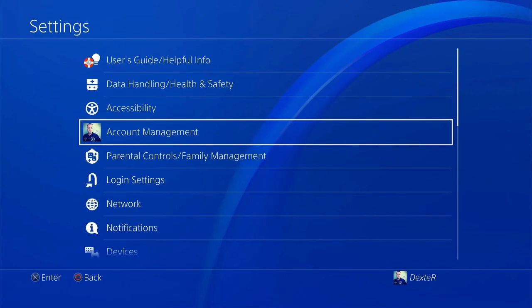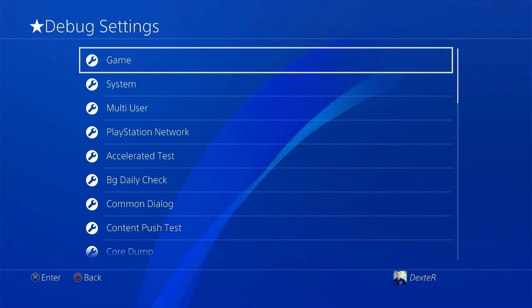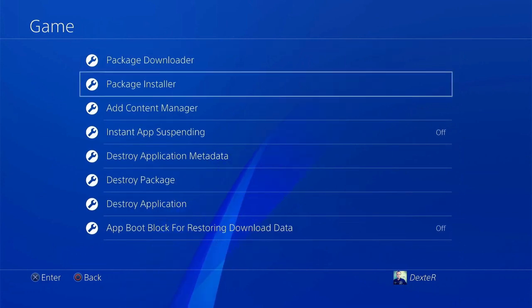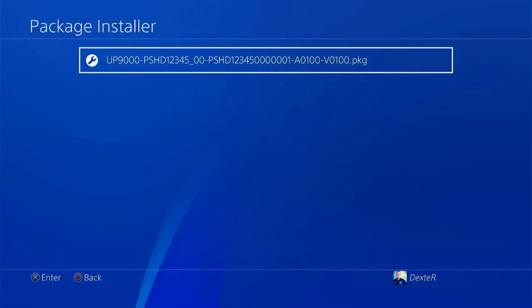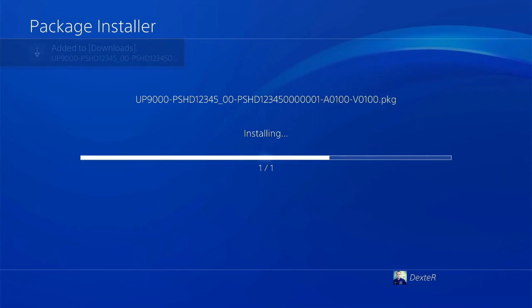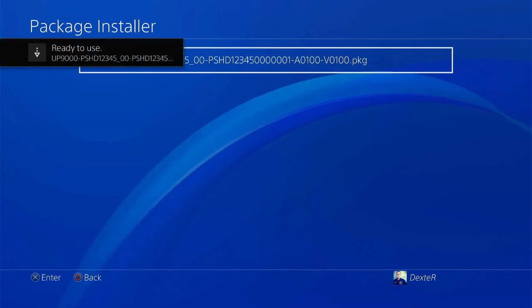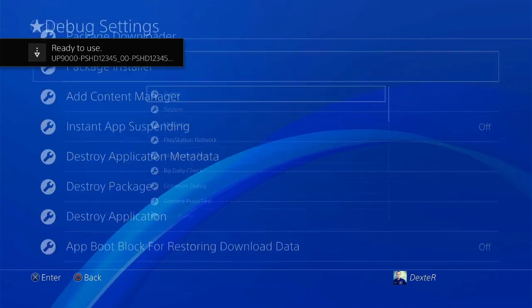Get to the dashboard, go to Settings, then Debug Settings. Go to Game Package Installer — here's the game. Push the cross button to install. Ready to use — that's great. Back to the dashboard.